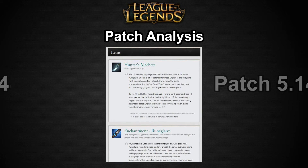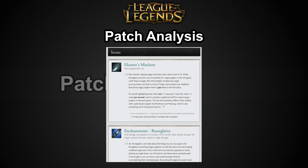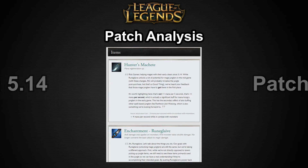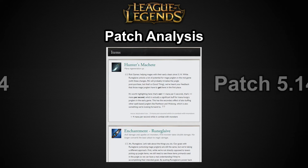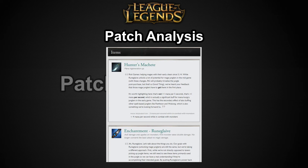Now let's get into the fun stuff — items. Hunter's Machete is getting a little more mana regen while in combat with monsters: instead of 3 mana per second, it's now 4 mana per second. It's a pretty significant change on a per-second basis, helping champions with weaker early clears. It doesn't affect manaless champions like Lee Sin, Rengar, or Riven, who probably shouldn't be buffed right now anyway.